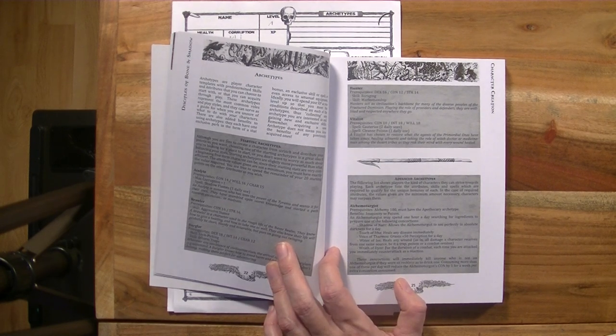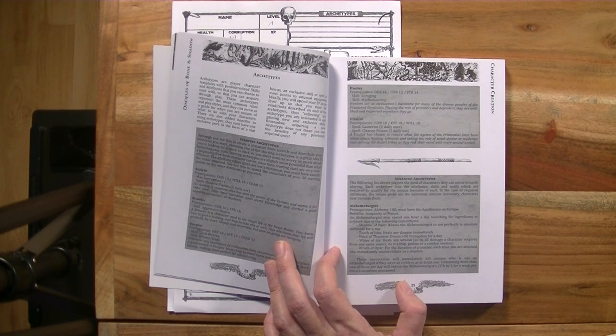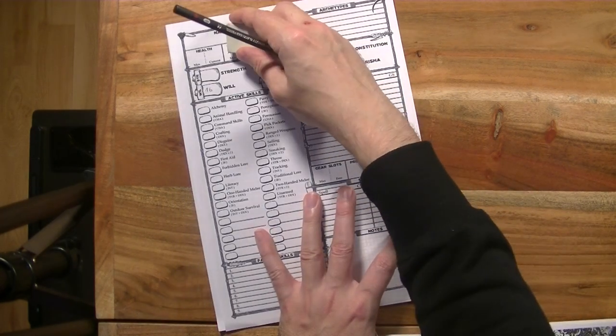One specific of these archetypes is that the ability score requirements must be met exactly. So our point distribution, if we want to play an Acolyte, has to take into account the base 10 plus four to Constitution, six to Willpower, and five to Charisma. Since I'd like to start as an Acolyte, that's exactly what I'm going to do. An Acolyte is someone who has seen the power of the tyrants and wants it for their own — they've stumbled upon secret knowledge and started a path towards ascension or madness.